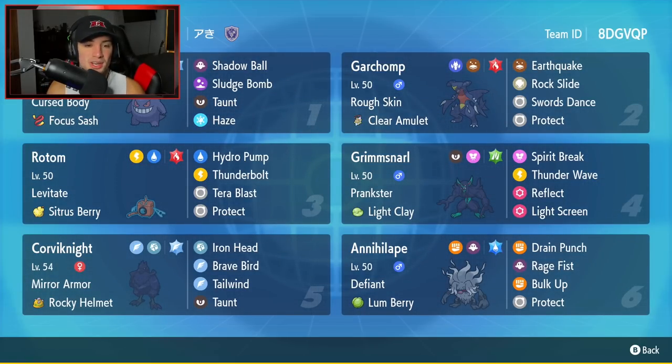Starting off in that top left corner, we have the one and only Gengar. I know a lot of people love Gengar, including myself, so it's definitely a fun Pokemon to use on the ranked ladder. It has Cursed Body as its ability, holding the Focus Sash as its item, and it's got Shadow Ball, Sludge Bomb, Taunt, and Haze for a wonderful moveset.